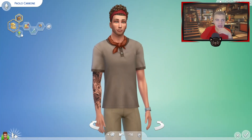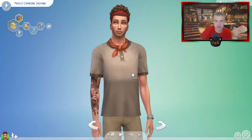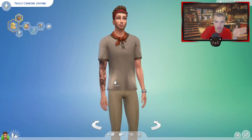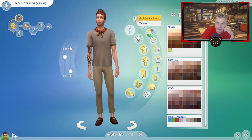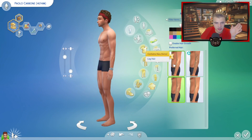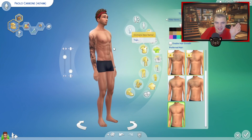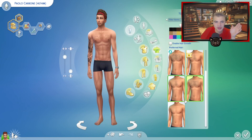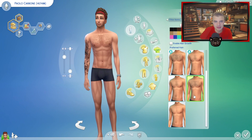Paolo is gonna sell you his pizza and he's gonna do it well. Let's see what we can do tattoo-wise. Should we put some arm hair? I have never ever put arm hair on my Sims. I don't think I want to start now. Nor do I want to put torso hair — well, we could put torso hair. I've never done it with my Sims before, so maybe now's the time.